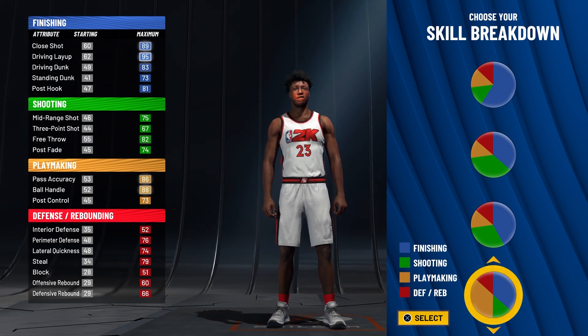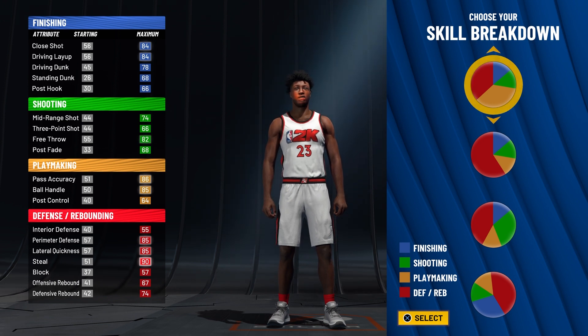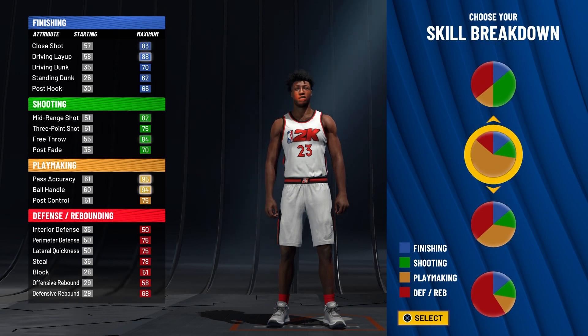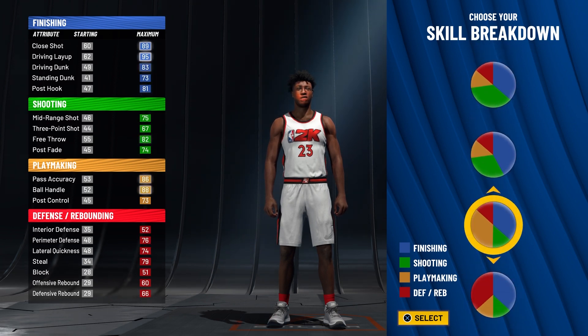You can also use this other pie chart which will still give you a two-way slashing playmaker build and it's still a good build — you just don't get Hall of Fame finishing at that point, but you get Hall of Fame defending instead, which could be useful. I would rather get Hall of Fame finishing and playmaking, so we're going with the finishing and playmaking chart.